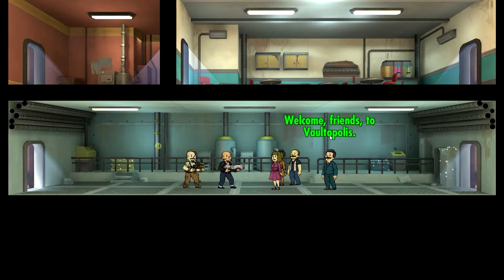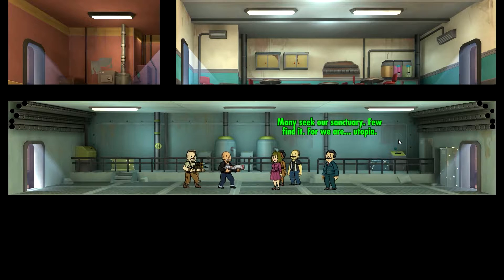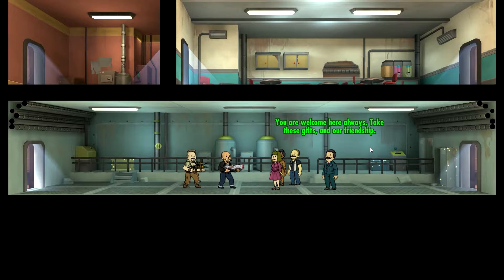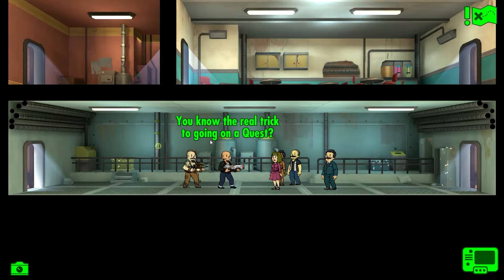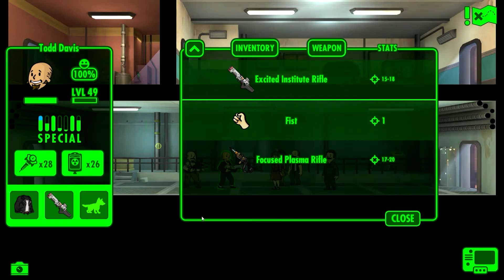Welcome, friends, to Vaultopolis. Many seek our sanctuary, few find it, for we are Utopia. You are from a vault? May yours grow to be as amazing as ours. I think it already is. You are welcome here always, take these gifts and our friendship. Hooray. You know the real trick to going on a quest? Please share. Oh, a legendary rifle there - Focus Plasma Rifle 17 to 20. Not bad.